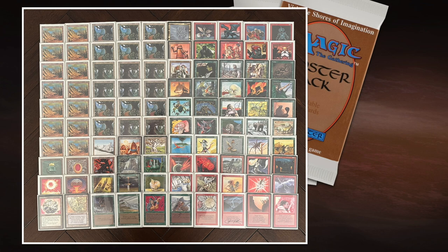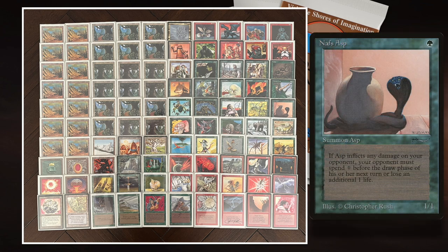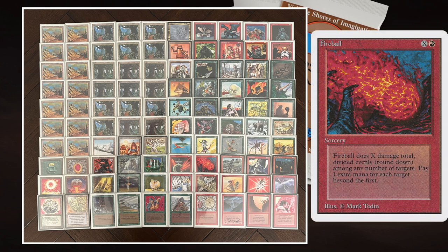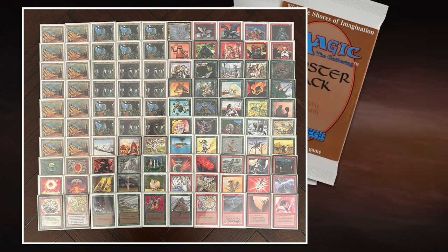When looking at the strategy of this deck, it's really your red-green strategy — an aggro deck that just wants to have the perfect curve. The first 3-4 turns, all I want to do is play a creature and turn a creature sideways. I really try to swarm my opponent by playing out all my creatures. If the game takes longer than expected, I can always win it with an X spell: Fireball, Disintegrate, Dwarven Catapult, Earthquake, Hurricane, Detonate. The goal is deploy creatures early, deal some damage, then finish it off with direct damage.